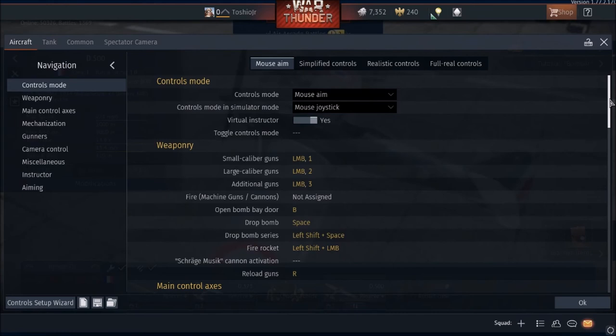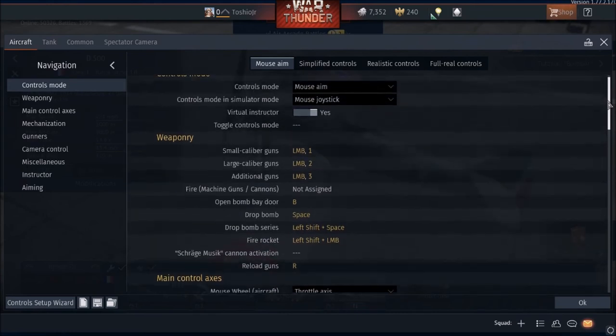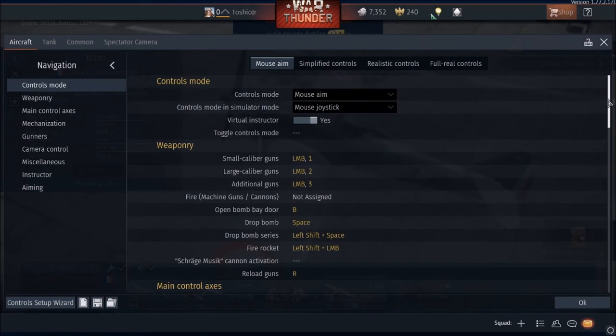I would recommend you start with this one so you don't have to learn anything else, because I've been using these for a long time and they've worked for me. Let's look at the controls mode for aircraft — mouse aim — that's what you're going to be using in arcade battles and realistic battles. Sim you get into a separate section here, but we're not going to touch that yet.